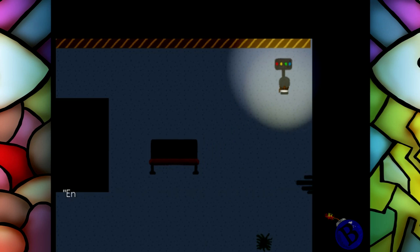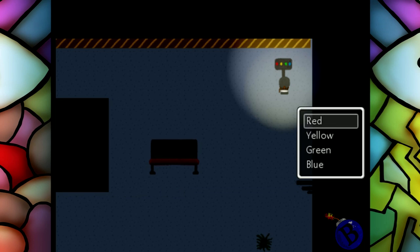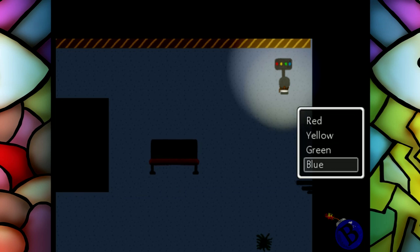This seems to be the security lock of the train and the passcode. So if it starts at red, do I start with red then, or do we start with blue? Let me try starting with red. I think it starts at the red station, goes up all the way to the blue station, and then goes back down to every station — so it goes red, yellow, green, and then it goes back up to yellow to green.